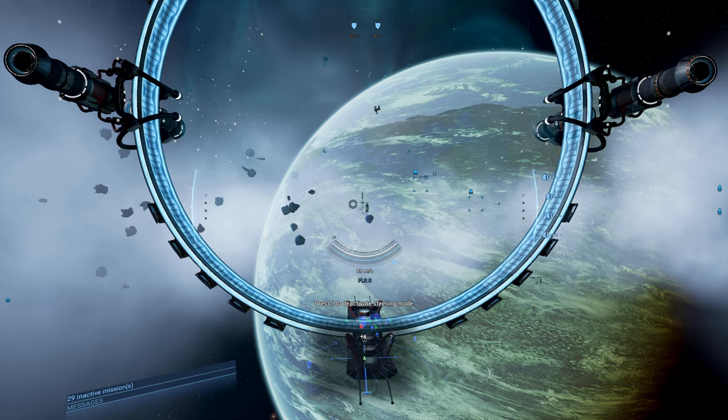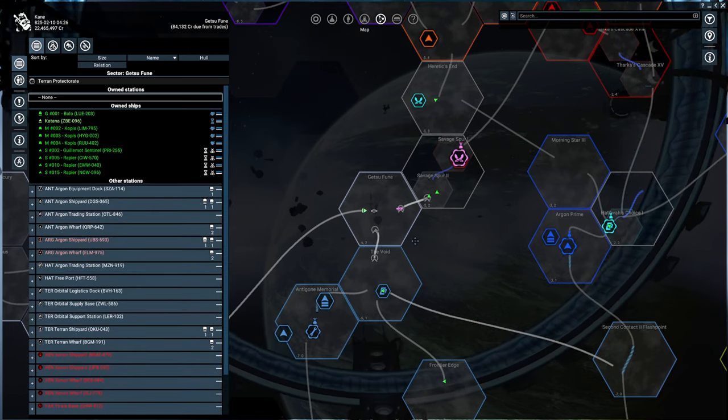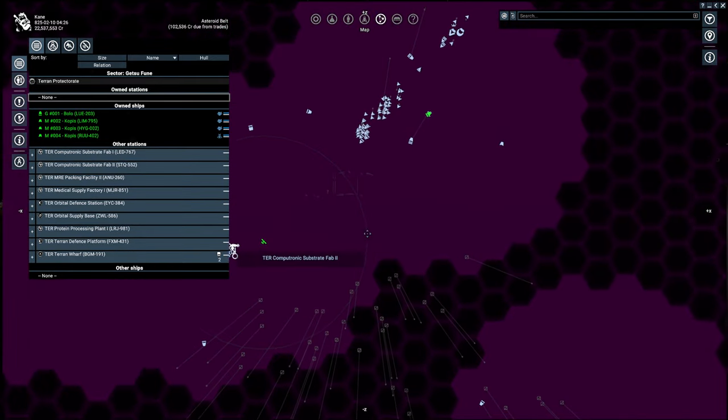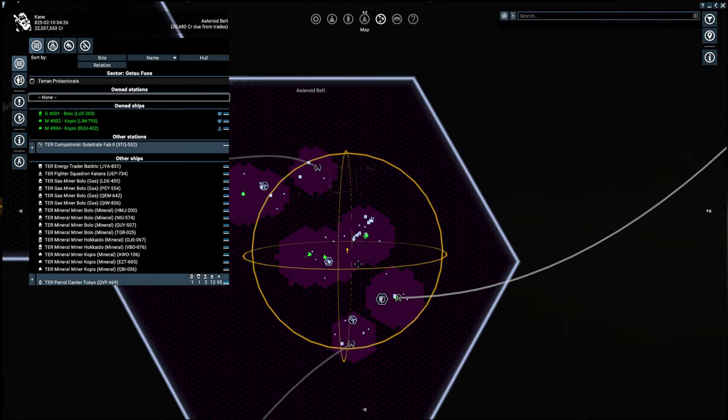Hey everybody, welcome back to Let's Play X4. So we are continuing on. Today we're actually going to do some missions. We talked about this before and we definitely want to do something. There's one — was there one in Asteroid Belt here actually? Yeah, there's something here. A pirate's trail. Let's check that one out.